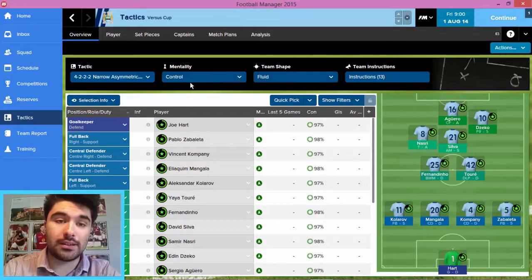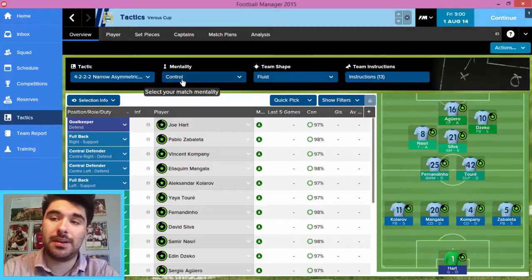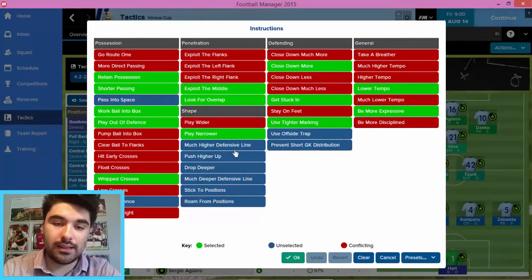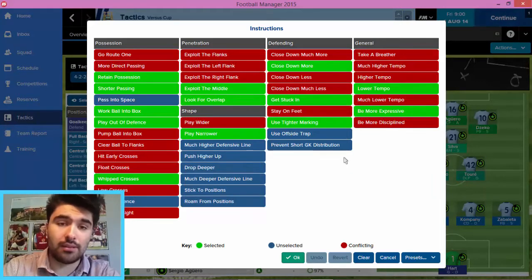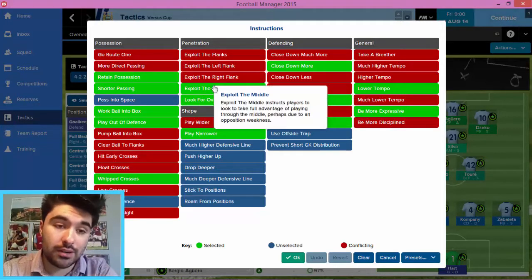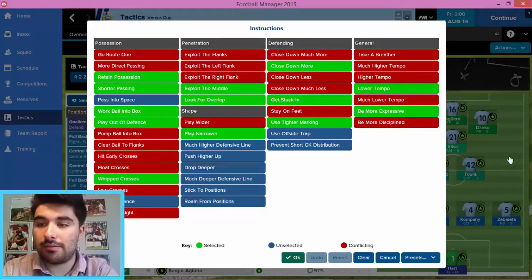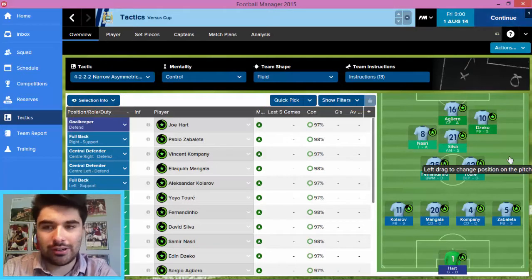We've gone with control, we've gone with fluid. I don't want to be too attacking against Chelsea, because the likes of Hazard and Willian really do have the pace to hurt us. And that's been reflected in the team instructions — I've not gone with push higher up. I want to play narrow and exploit the middle because of the way the team is set up formation-wise. I've got typical possession-based instructions here, and I'll probably be looking to change some of these in the match anyway. That's a very brief explanation of how I've set Man City up tactically to try and beat Marzi Gaming HD's Chelsea.